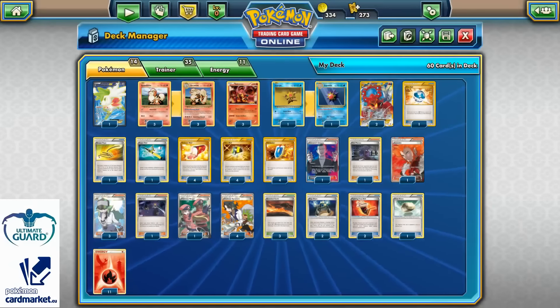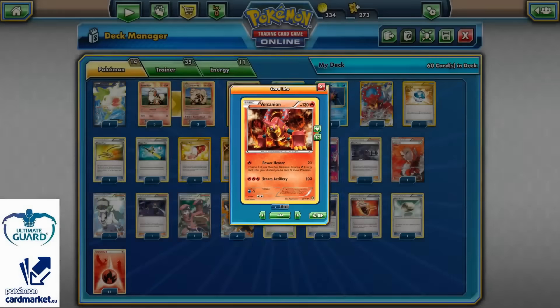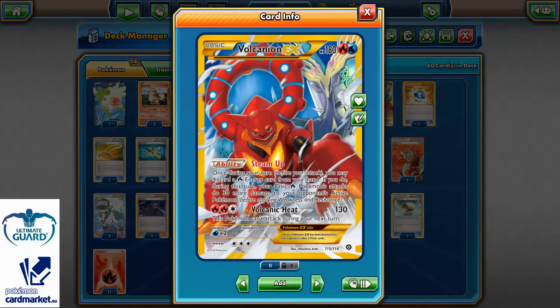On the other side, I'm running three copies of Baby Vulcanion with Power Heater, who can also help hit for a lot of damage with Steam Up, and of course accelerate my Growlithes and Vulcanion EX. And two copies of Vulcanion EX with Steam Up — I didn't want to go with three because I don't need more than two. Being able to Steam Up Vulcanion EX with two Steam Ups, that's 190.